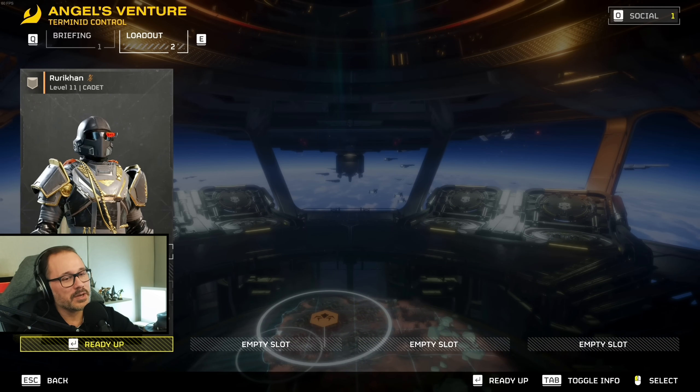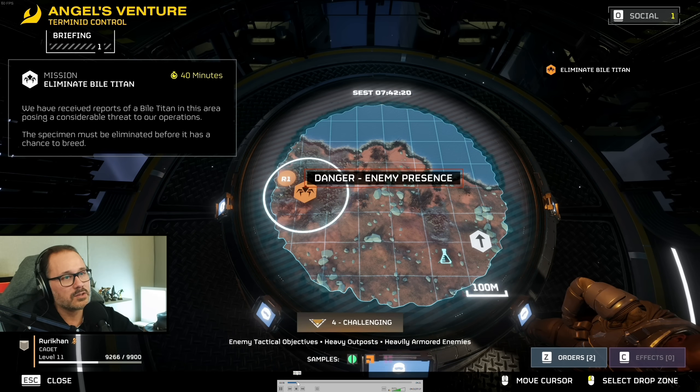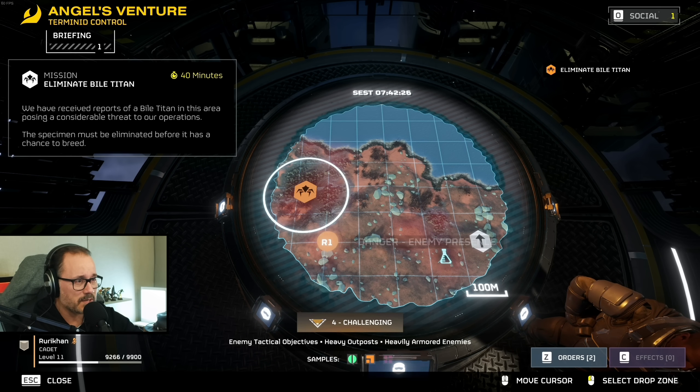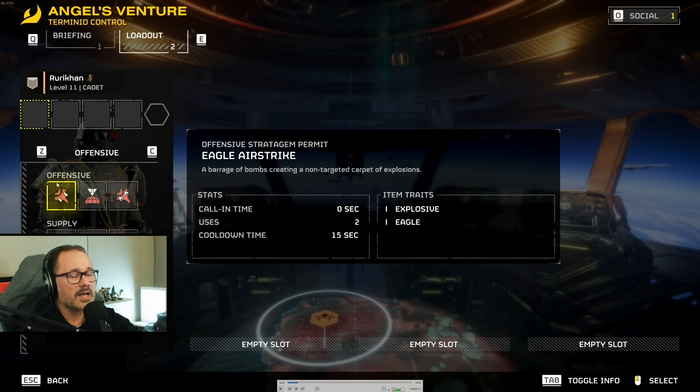I'm deploying away from enemies to avoid them before heading to the main target. I wanted to show you the deployment phase where I picked my stratagems. Our objective is to eliminate a Bile Titan, so I'm taking heavy weaponry. At the beginning, you'll probably only have the precision orbital bombardment and the machine gun. I've unlocked a couple more things — unlock whatever you prefer to play with, but fundamentally you're going to need something to deal with heavy bugs. In this case, I've picked the recoilless rifle.